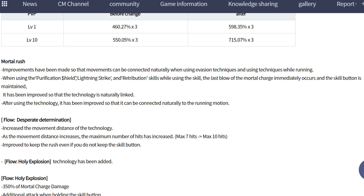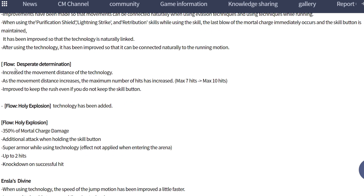We'll review this skill a little - it's confusing for players who haven't seen how it looks. The Link skill is next. Break maximum hit increased from 7 to 10 hits. Also increased movement distance of technology - for example, if you're moving 5 meters using this skill, it increases to 7 or 6 meters depending on the setting. Rust improvement even if you do not keep the skill button held.